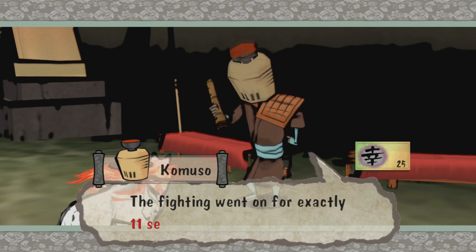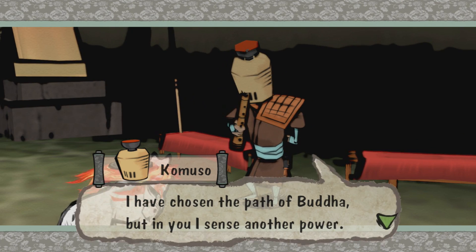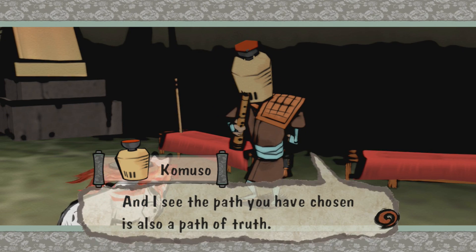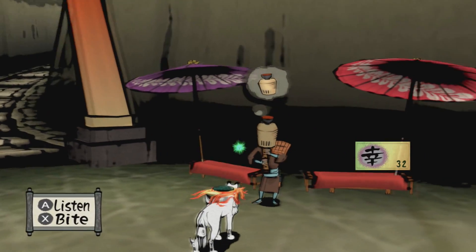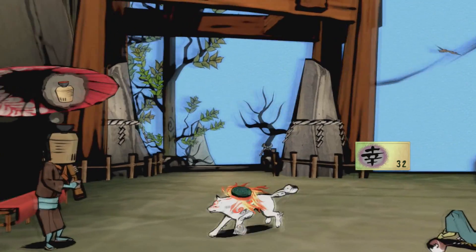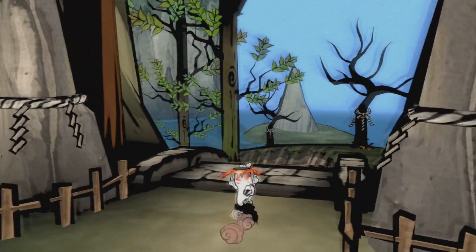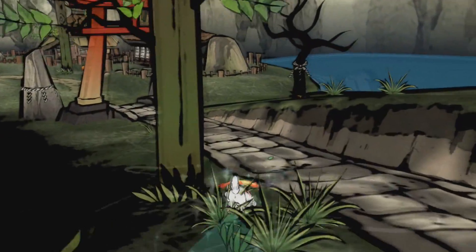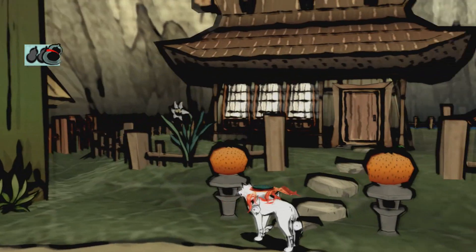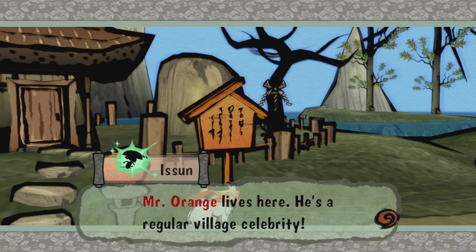I've chosen the path of Buddha, but in you I sense another power. Seven more praise — I'm assuming we can't upgrade until it's like 50 praise. Some NPCs are going to start battles, so I have to be prepared for anything at all times. Can I cut the pumpkin boys? These aren't pumpkins — these are orange. I'm assuming this is Mr. Orange's house. Home of the Elder — yep, Mr. Orange lives here. He's a regular village celebrity.